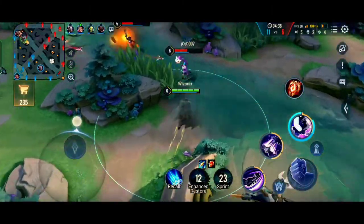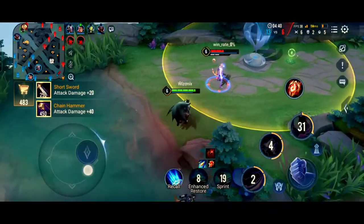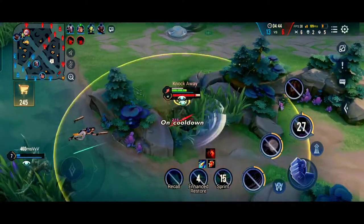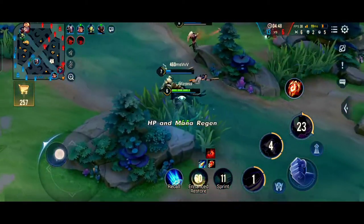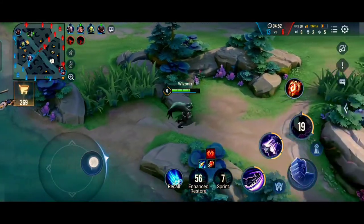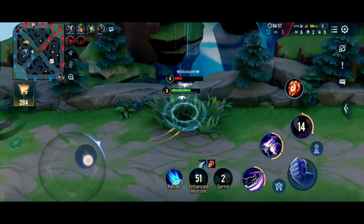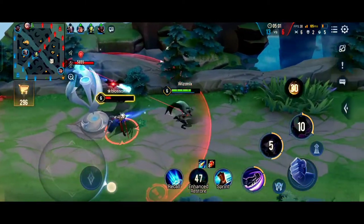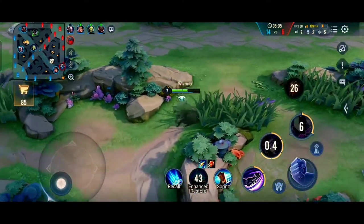Another team fight is breaking out in the abyssal lane and we managed to get a kill on Natalia. Tulen was out of alt range. When Align used his ult on me I didn't try to run away — I just stood there, and when he came down I used S2 and S1 to stun him and walked away. He was recalling from a brush and got caught by us, and our S2 got another kill on Align.